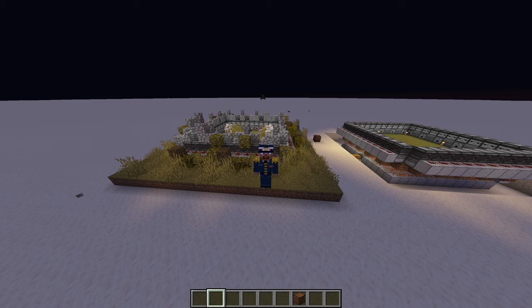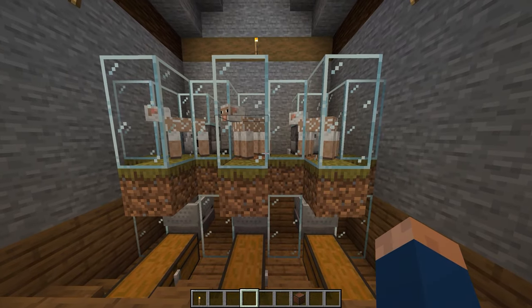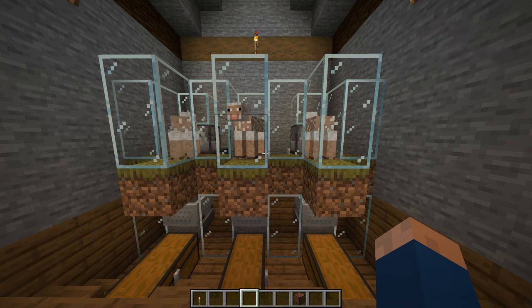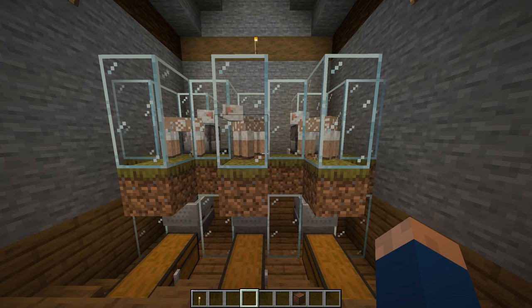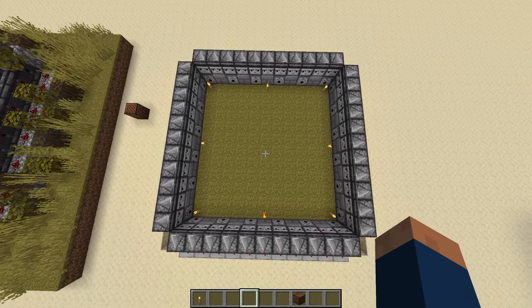We're in my test world, where for the past few days I've been fiddling around with a few different designs for automatic sheep farms. Over here, this is my original design for a sheep farm. The reason I didn't want to do something like this is because it only confines the sheep to a one block space. I wanted to design something that not only fits well into a base, but also allows the sheep to roam freely as they please. After about three different designs, I finally came up with one that worked, and it looks a little something like this.